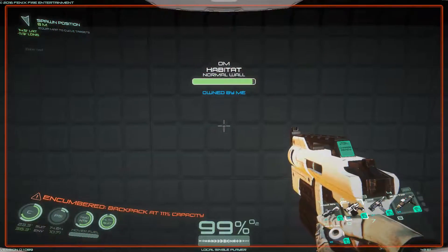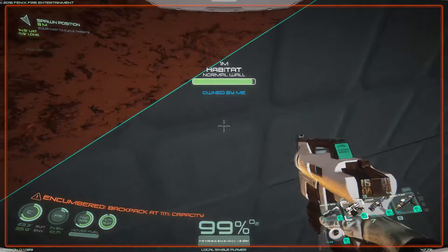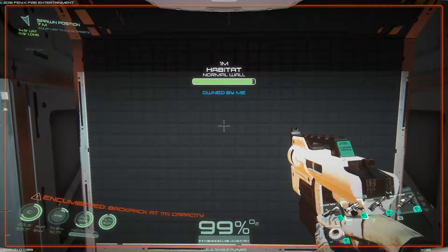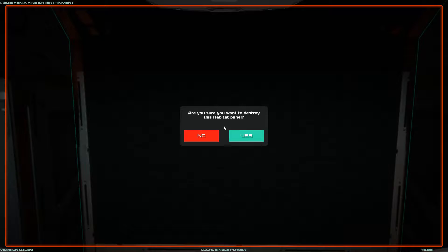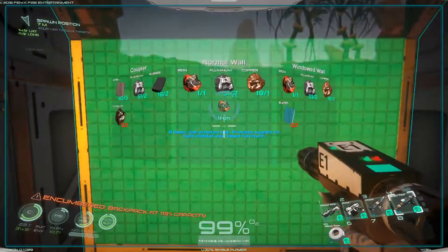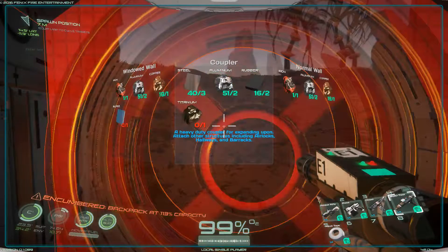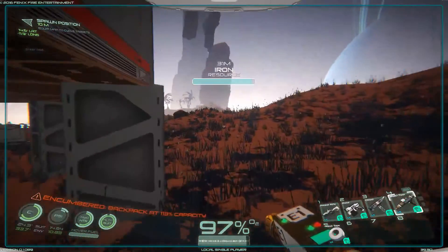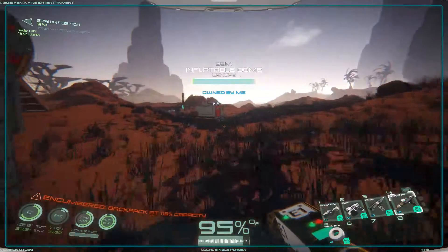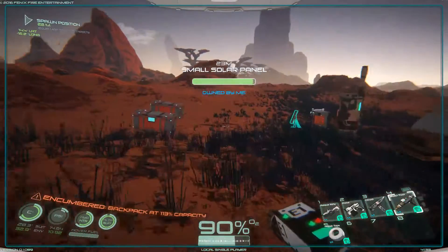I'm gonna destroy this wall - that's kind of weird - okay, I want to destroy this wall and make a new one to see if I can make a coupler. Let's see... coupler, that's what we want. So I need a little bit of titanium. Make a coupler and then we can build our barracks right onto that.